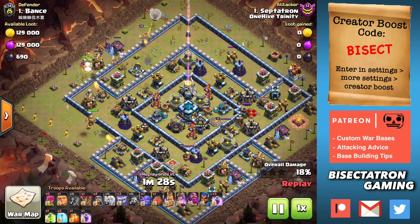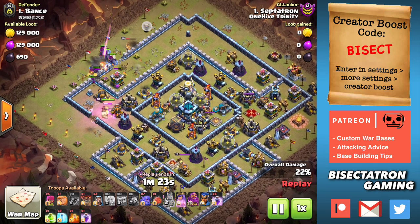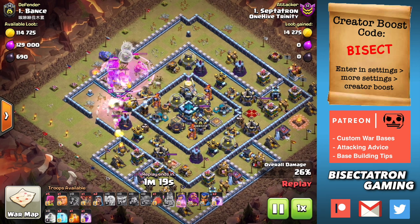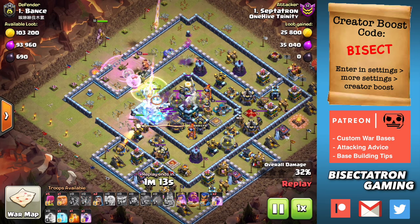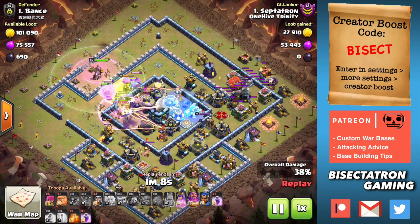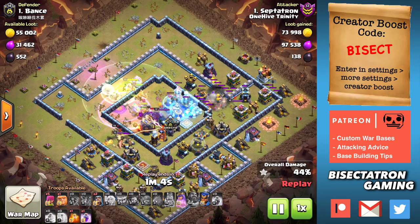I've got some background attacks from our clan war leagues and some of these are not the best bases, but that's what you tend to face in these leagues if you're not in one of the top clans that has all town hall 13s. The typical clan is going to face some very odd bases — this gives you a good sense of the types of clans you're facing outside of arranged wars.